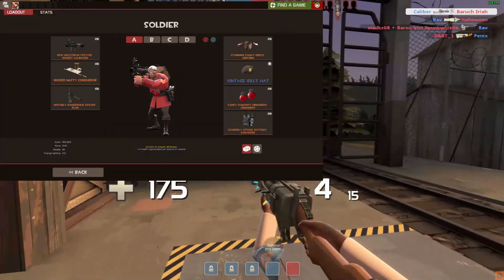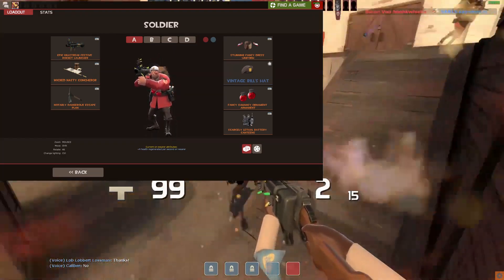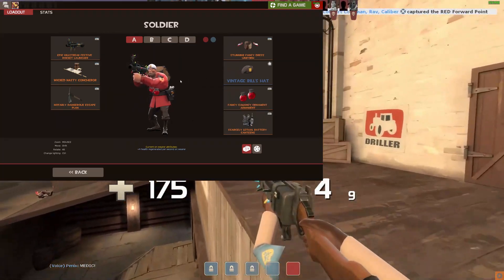The Bill's Hat is possibly the cleanest hat I've got in my TF2 collection. Mine specifically has a Halloween spell on it, which is pretty rare and I think it's awesome. If I could have one unusual from Valve that I couldn't trade, it'd probably be a burning version of this.